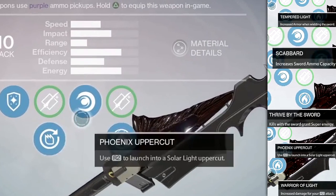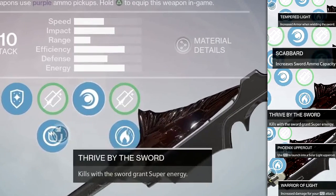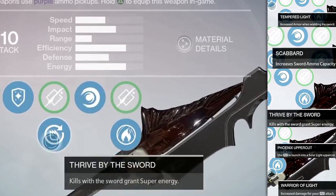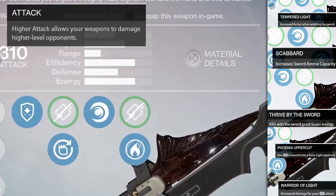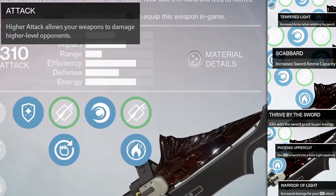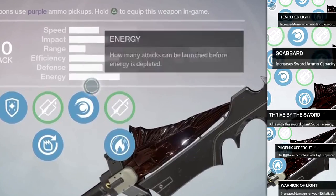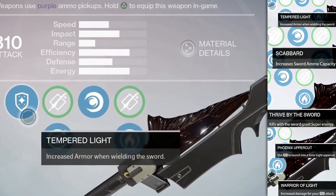Next you have the choice between Scabbard, which increases your energy or ammo limit, and Thrive by the Sword, which allows you to recharge your super after getting kills with the sword. Both perks are very strong. Scabbard lets you use your sword more, while Thrive by the Sword lets you charge your super faster — useful in situations where you need an extra bubble shield or similar ability.